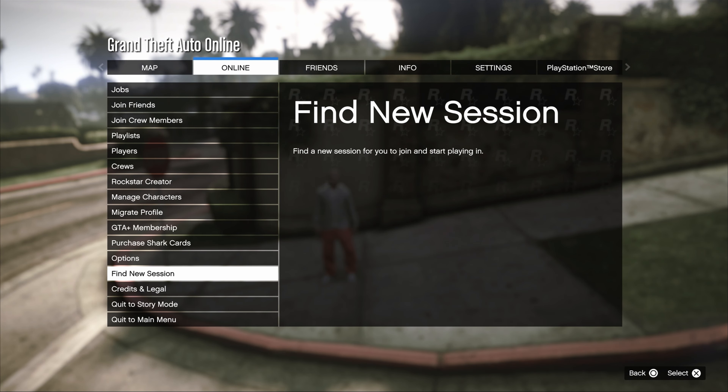When you spawn into a new session, open up your pause menu and check if you see a clothing store. If that's not the case, you can make your way over to another session.